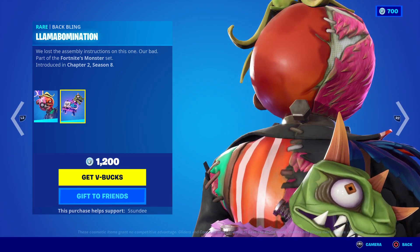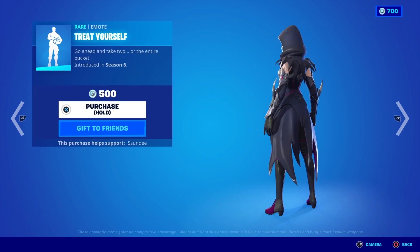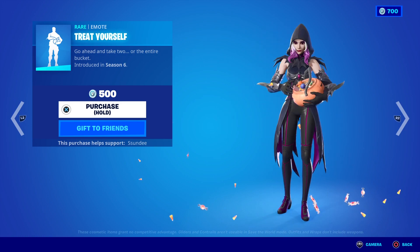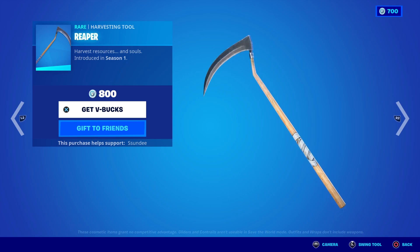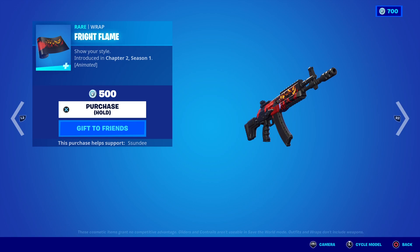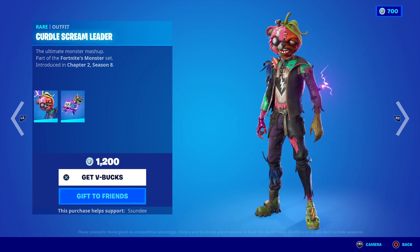The back bling is also reactive and you can see the electricity flowing out. Of course we have the pickaxes — really cool Frankenstein style, they've got 'Trick or Treat Yourself.' And then of course we've got the return of the OG Reaper, very OG. And of course we have the Fight Flame — got a really cool wrap.